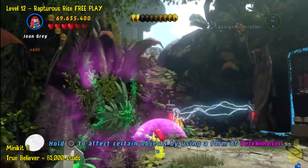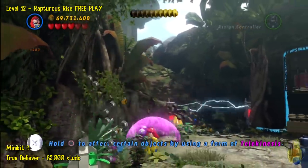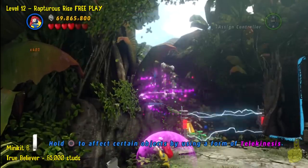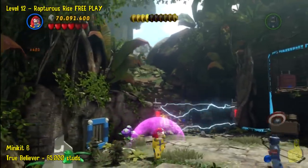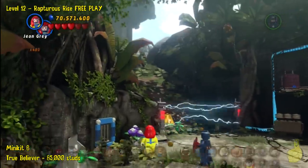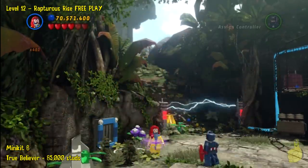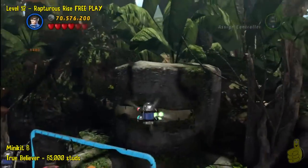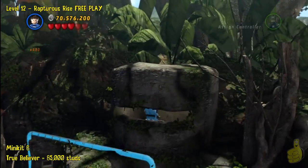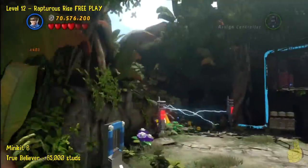We always look forward to your feedback too. Now before we even address this electricity field behind us, we're going to use Jean Grey's telekinesis to break apart all of the foliage on the left-hand wall there. It reveals some parts that we can build up into a little grate that we can slide through with Mr. Fantastic. And boy, I tell you, grabbing that minikit is fantastic.